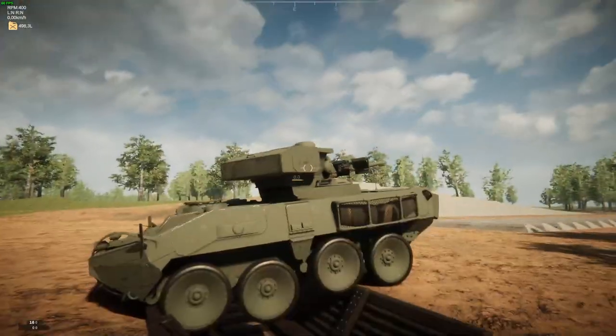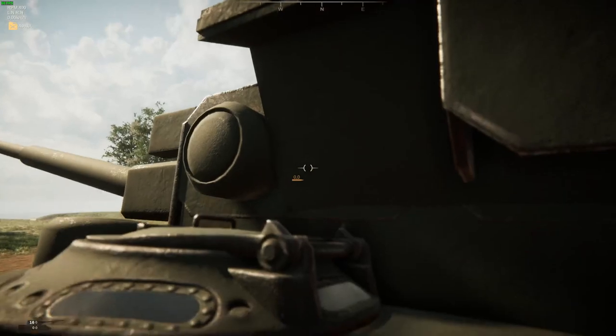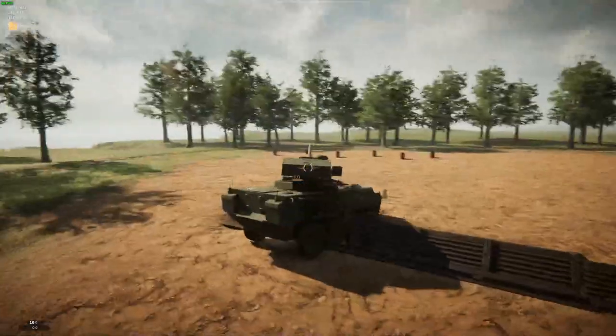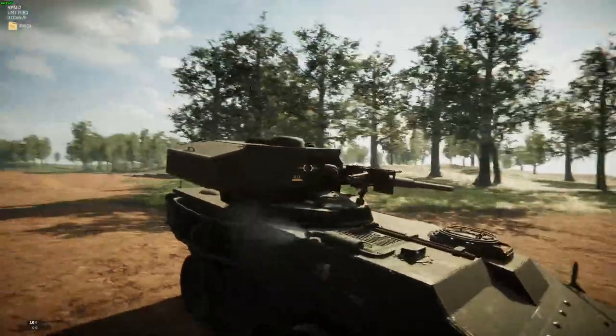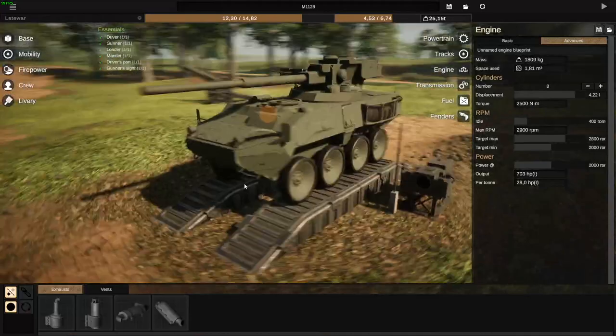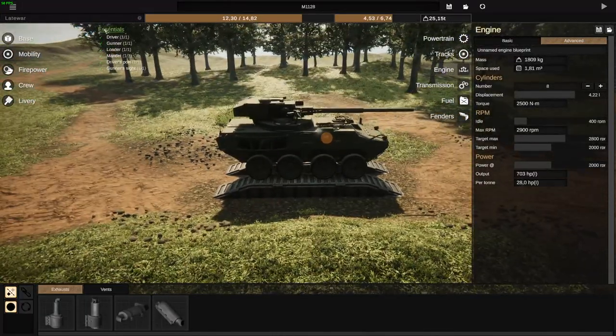The two cupolas are actually on the side of the turret, and the gun itself is autoloaded, so you only have a commander gunner in there while the driver is in the front of the hull. This one was made by Nova.